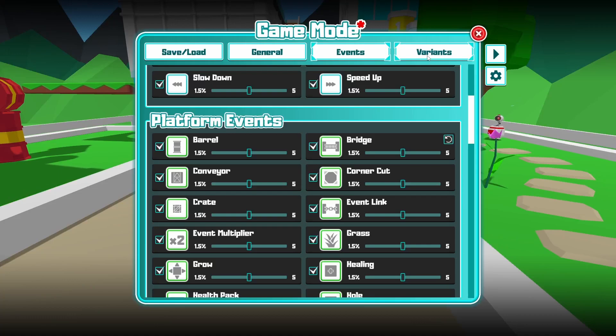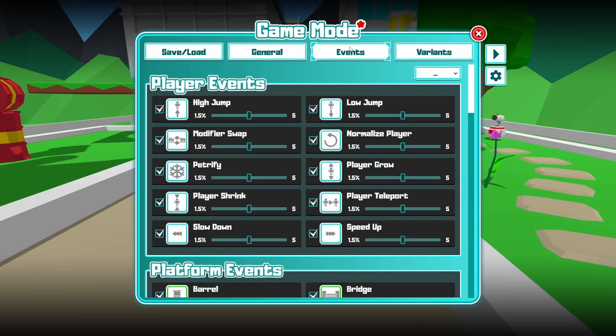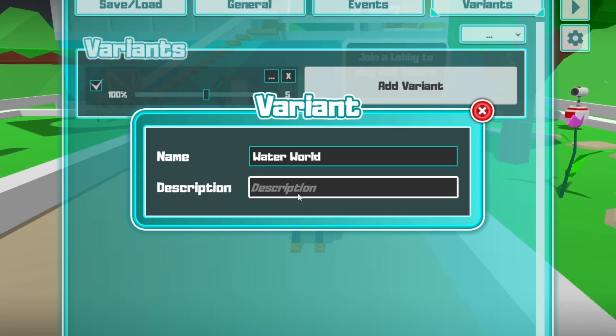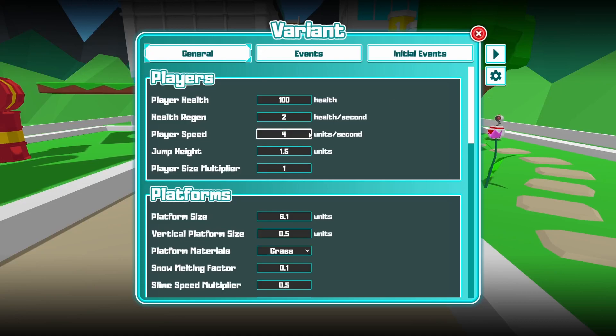The last tab is variants, and here's where it gets a little trickier. The general tab and the event tab are the global settings, but in the variant tab you can create a variant of those settings. If I add a variant, the name is what the game mode will display when you start the game — let's say Waterworld. The description will also show up, but I'll leave it empty for now. As this is the only variant we have, this will always be the one that plays. Clicking on it gives a similar menu to the global one, and this menu inherits all the global traits.